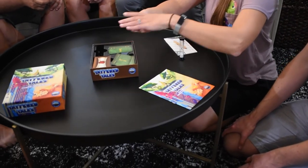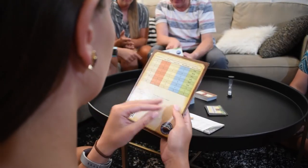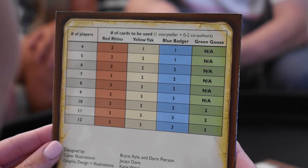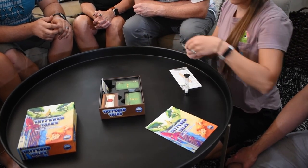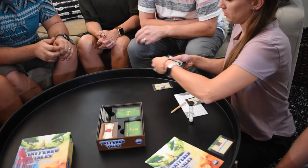Players will split into teams called publishing companies each round. Check the back of the rulebook to see how many players will be part of each publishing company based on your total player count. Shuffle together the appropriate number of publishing company cards for each company, making sure to include the storyteller card for each company, and deal one to each player.